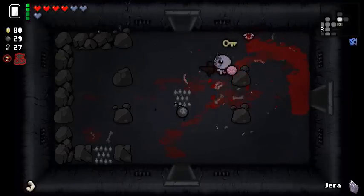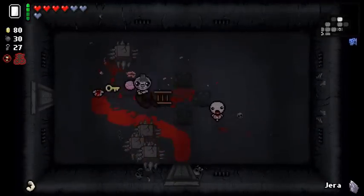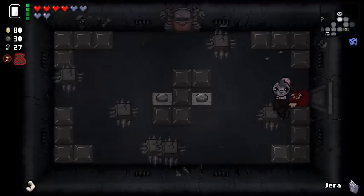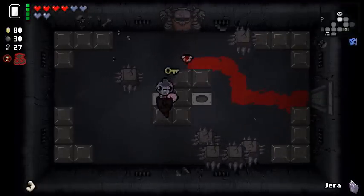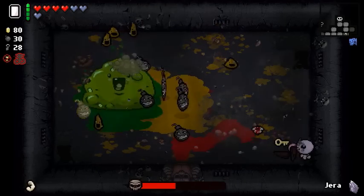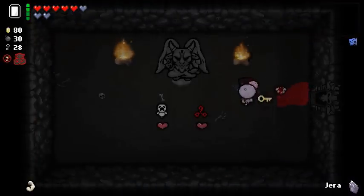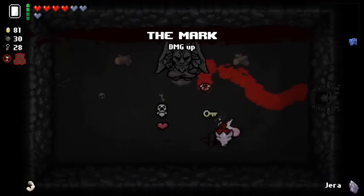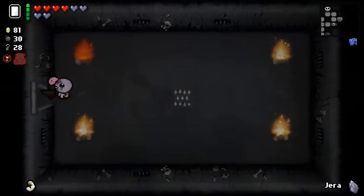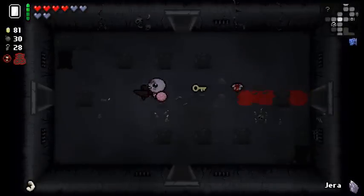Wouldn't surprise me to say the very least. I wouldn't be against finding Small Rock or anything — I'm a bit disappointed that hasn't showed up yet. We haven't found a lot of tinted rocks, or maybe I've just been missing them. Brownie — Brownie kinda sucks to fight, but Curse of the Tower is just gonna wreck him. Placenta is okay; The Mark is also pretty good. Ghost Baby is not — there's just not enough love for Ghost Baby. Even if I had Box of Friends, Ghost Baby would probably be on that low list of familiars.